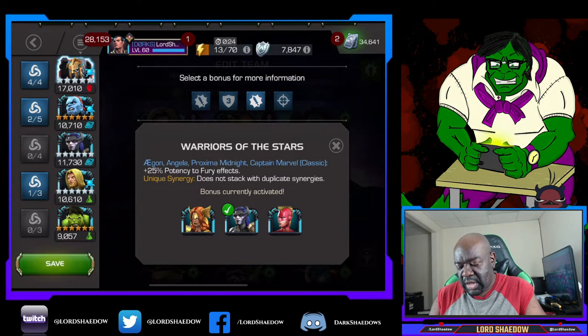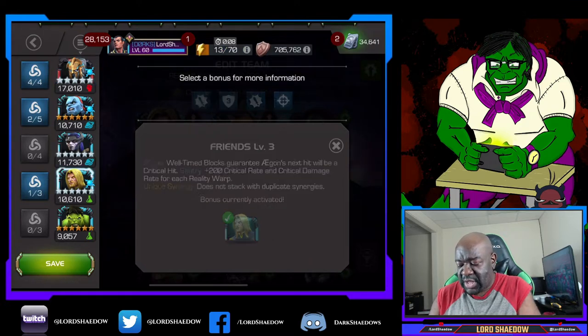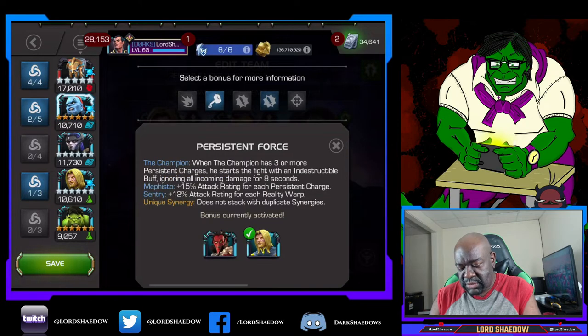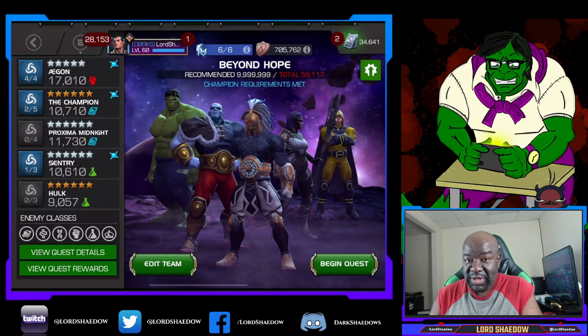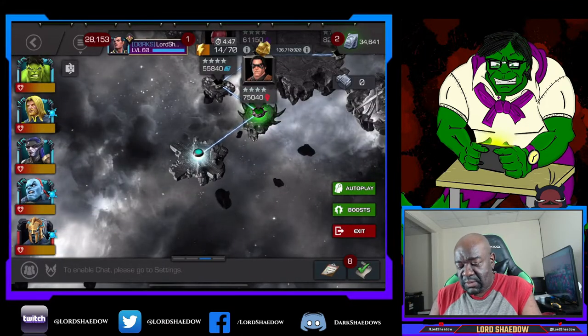Then you've got 25% potency to fury effects, and this one - Well-Timed Block, which on parry guarantees his next hit will be critical. A little bit more crit damage too. Those are the synergies we have active. I really just wanted to grab that Proxima Midnight one, so let's jump in and see how we do.